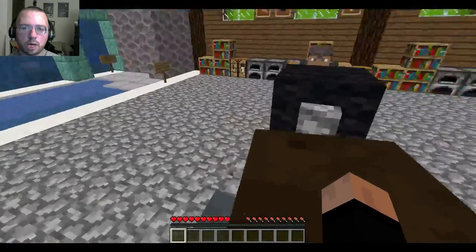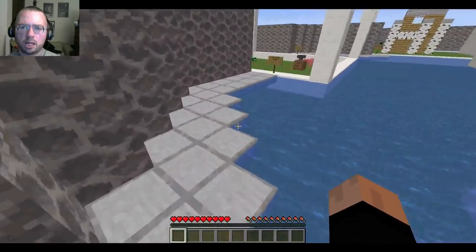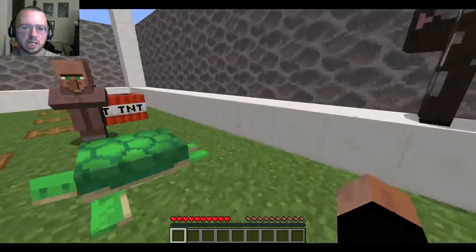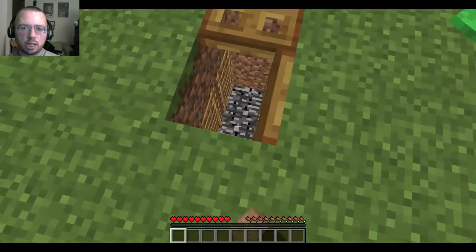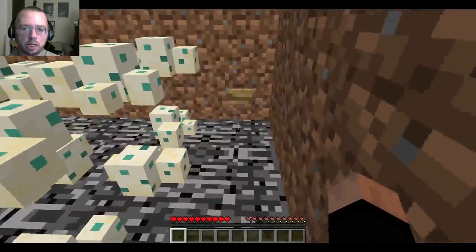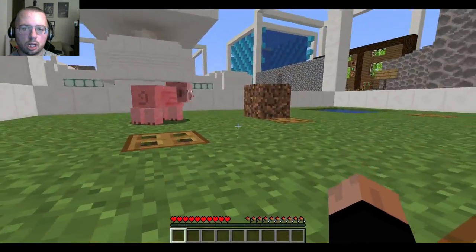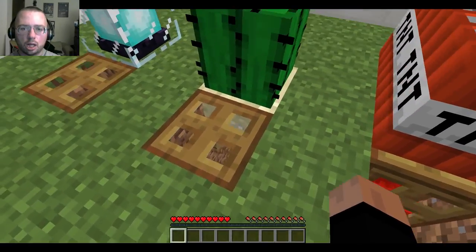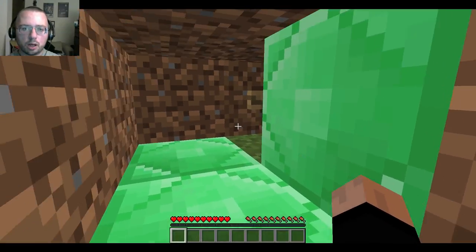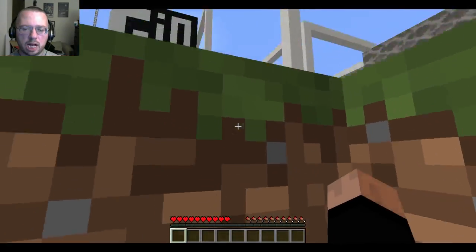So does that mean that's the right button? This turned into a slightly strange Find the Button map. I also have no clue what these are. I'm not seeing the block change message.